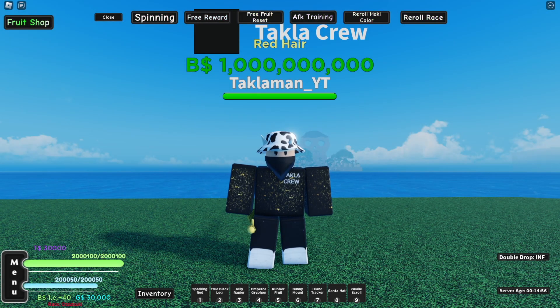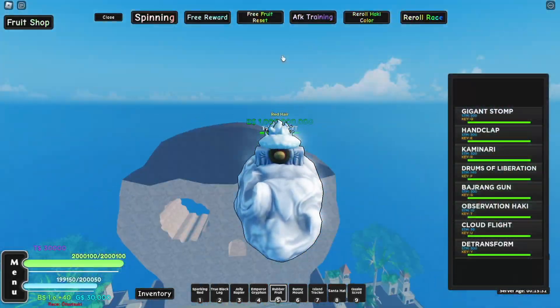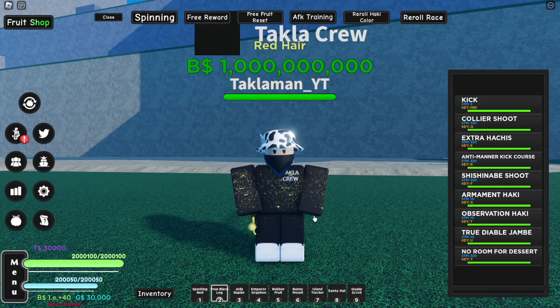Now let's go showcase the damage comparison, starting off with Ifrit Jambe. We're gonna be heading to Wano. Also keep in mind, I won't be adding any buffs outside of its own buffs — such as accessories or haki — so you can see the raw damage in its own power. The first way I'll be showcasing it without its own buff, and then the second way I'll be adding the buff.